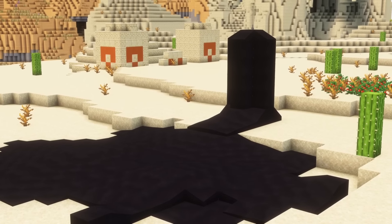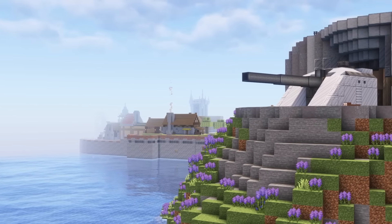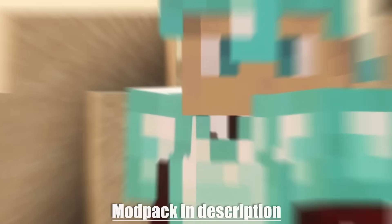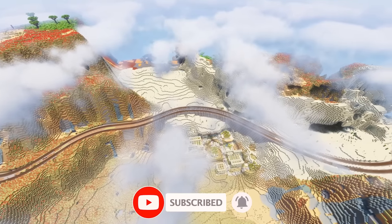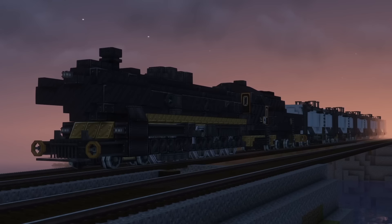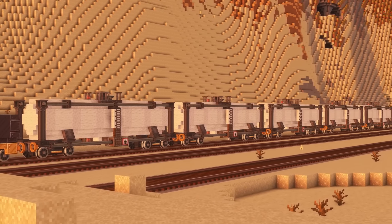If I don't secure a supply of oil quickly, how will I continue the war effort? In all seriousness, oil is very important in real life and in Minecraft Crate Mod for the same reasons. Without it, there can be no vehicles or ships of any kind. So today, I'm going to build a 3,000 block long railway to a distant desert where I can extract oil, and I'm going to build a new train equipped with tanker cars perfect for bringing the oil back home.